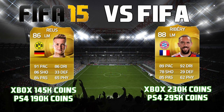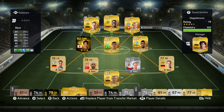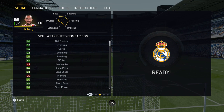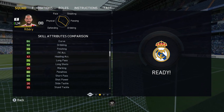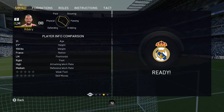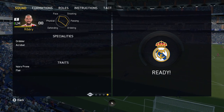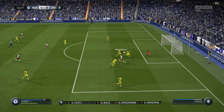Ribéry has 89 pace, 78 shooting, 85 passing, and 92 dribbling. He costs 230,000 coins on Xbox and 295k on PS4. Overall, similar positions, but Ribéry is rated two higher. I'm here to tell you which one is better for their price and value. As part of a subscriber request, I'll show the team I put them in — a solid Bundesliga squad. Ribéry's stats: 83 attacking positioning, 88 vision, very pacey, great agility. Skill attributes are all green, with a standout free kick accuracy. He has four-star skill moves, dribbler and acrobat specialties, the injury prone trait, and the flare trait.